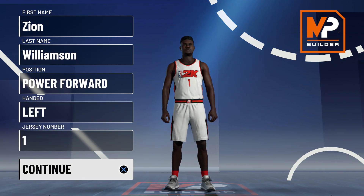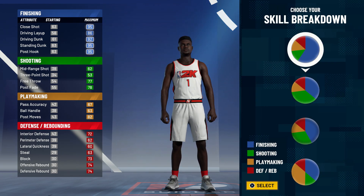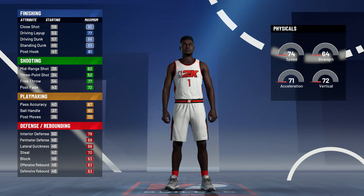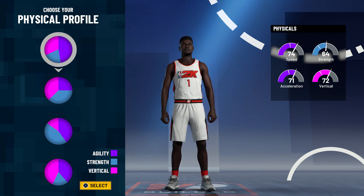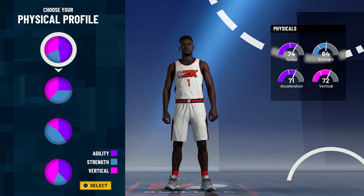If you want a build like I had last year, this is gonna be the perfect build for you. We're gonna choose power forward, of course. A lot of people will be inclined to use the pure blue, but in my opinion, the blue-red is just way much better. If you're wondering why we didn't use a small forward or shooting guard, the defensive stats on a power forward are so much better. The dunking is still good and the ball handling is pretty much the exact same as a guard, shooting guard, or small forward would be, but your defense is a lot better.